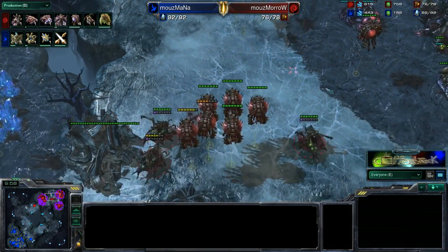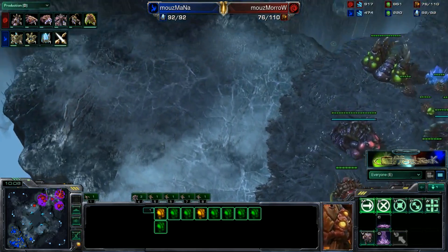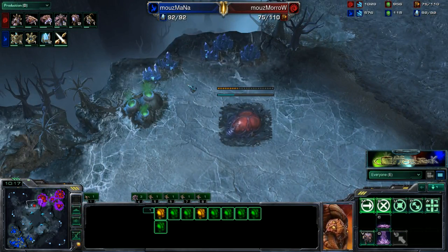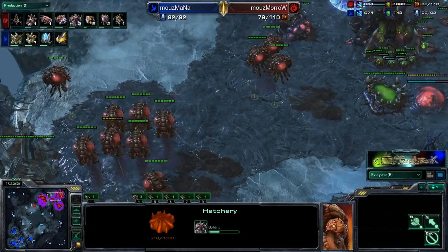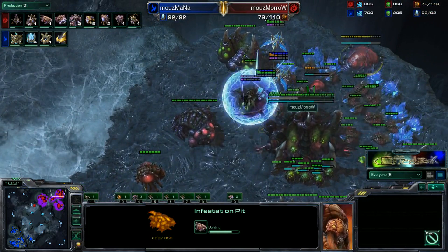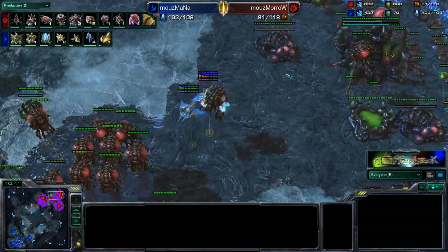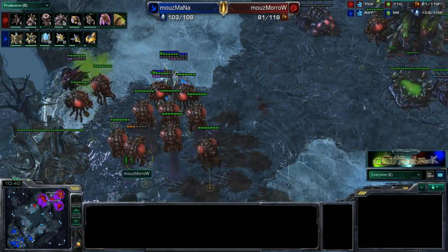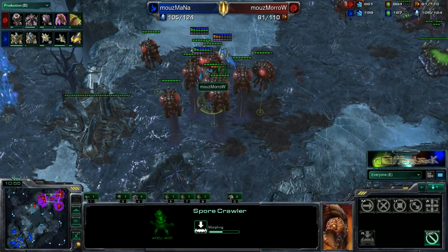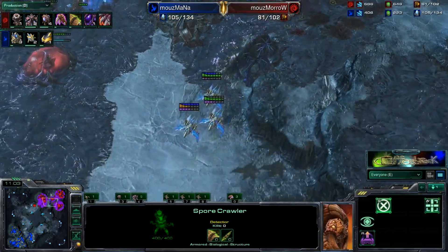We do have a couple of extra Queens, 3 extra Queens coming off Creep to try to do a little bit of damage. These Overlords very smartly dropping Creep so that the Queens can reinforce the bases more quickly. We do have a very quick 4th base coming out of Morrow here, as well as a Macro Hatchery somewhere. The Phoenixes are being pesky over in the main. A Spore Crawler and an Infestation Pit are going up — the Infestation Pit is extraordinarily good for bursting any sort of air play.